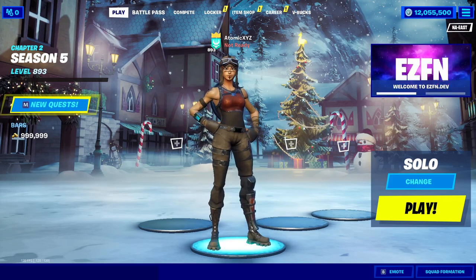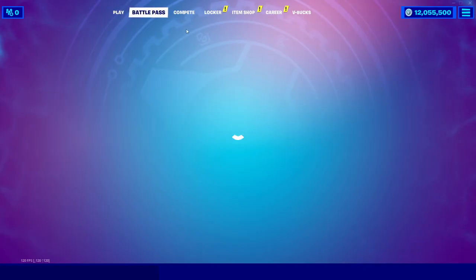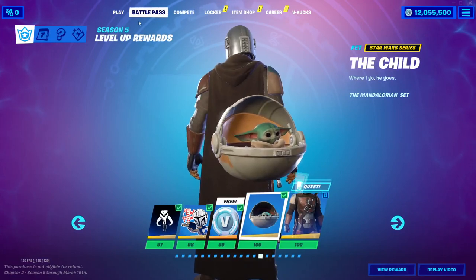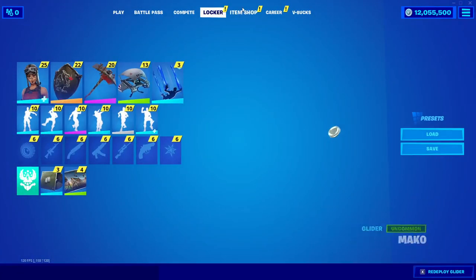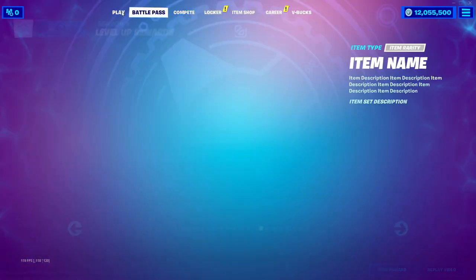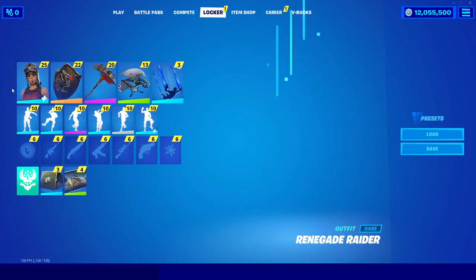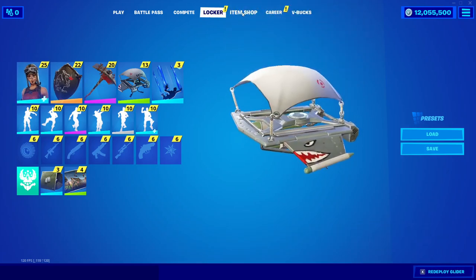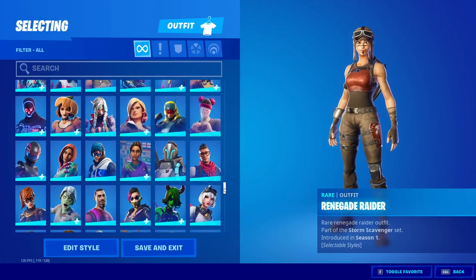Press Close and you'll see your account name at the top — this will just be whatever username you put into EasyFN. You can see you have everything in the Battle Pass and the entire Battle Pass should be unlocked. You can check out other stuff as well. The most important thing is the Locker. Also, do not click on the Item Shop as there is currently a bug that will crash your game if you click on it.